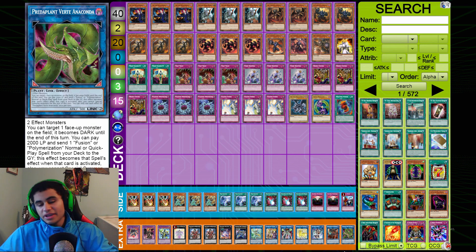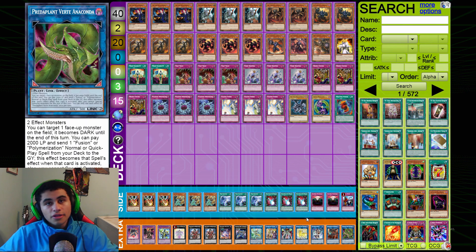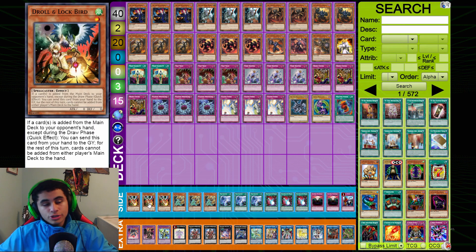One Predaplant Verte Anaconda — I don't need to explain this since I covered Dragoon already. Anaconda is so good; you need to run it and take full advantage of it.